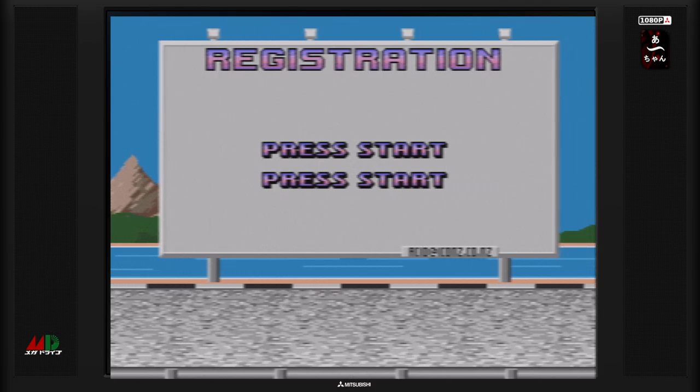Salut à tous, j'espère que vous allez bien. On se retrouve aujourd'hui pour jouer à Super Skid Marks sur Megadrive. C'est un jeu qui est sorti en 1993, à la base sur Mega-CD, Amiga aussi, ou Atari, je ne sais plus. On va jouer donc la version Megadrive.